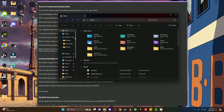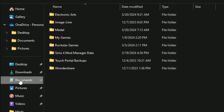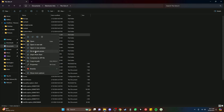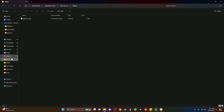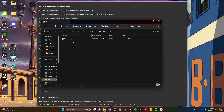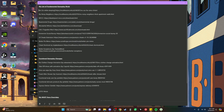Let me show you guys where your mods folder is. When you open your file explorer, go to Documents, and under Documents it's going to be under Electronic Arts — press The Sims 4. You can actually just pin this to Quick Access so you don't have to keep navigating through Documents every time. This is where you're going to download and drag all of your mods into.